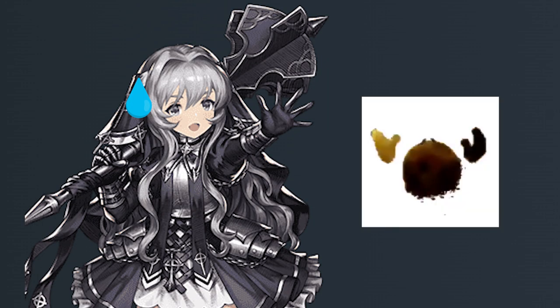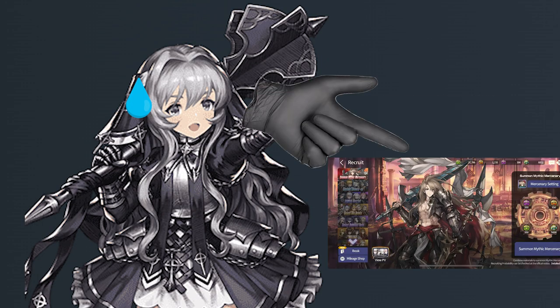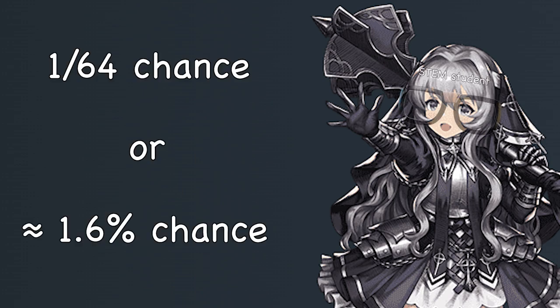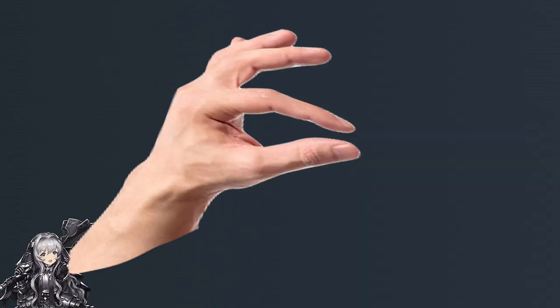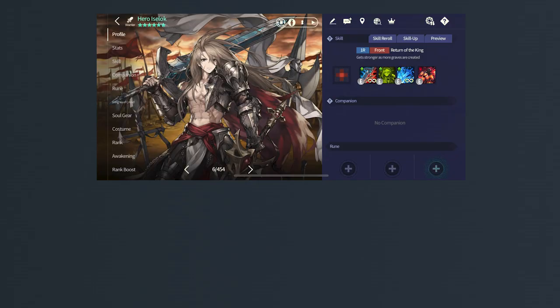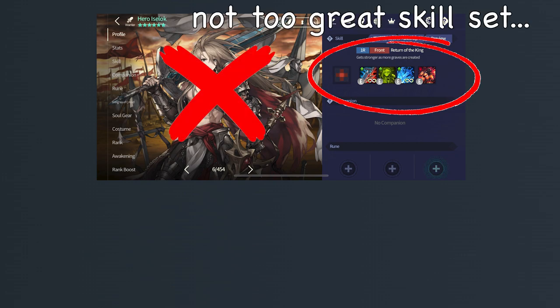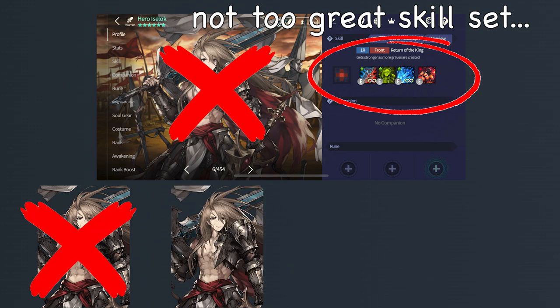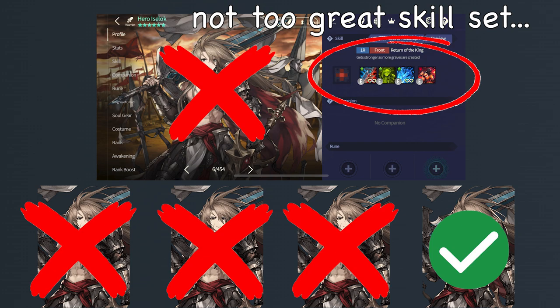Unfortunately, this adds quite a lot of RNG to summoning Mythic Mercenaries, especially since it's a 1 out of 64 chance — approximately a 1.6% chance — to obtain a Mythic Mercenary with a specific skill set that you want. However, there is a bit of light in this system. You might think that if you get a bad skill set, you have to summon another Mythic copy to try again, and repeat this over and over until you finally get a good skill set.